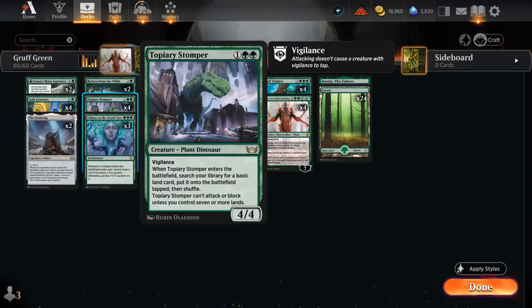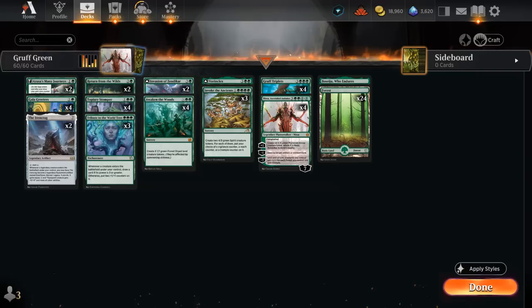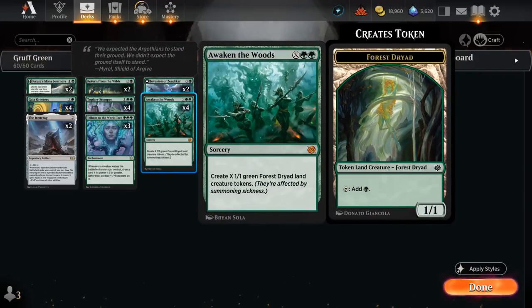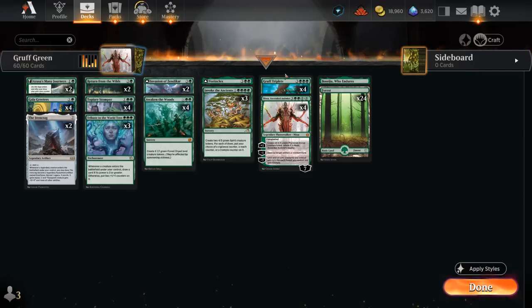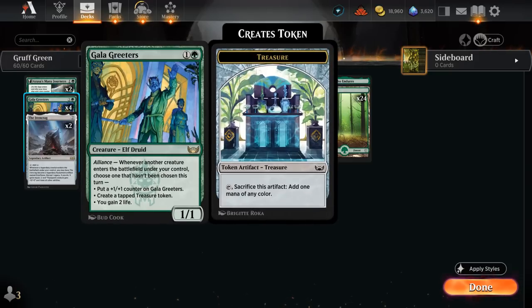Topiary Stomper is a 4-4 with Vigilance that can only attack and block if we have seven or more lands in play, and gets to search up a basic land when it enters. We also have four copies of Gala Greeters, which can make treasure tokens when creatures enter, so it has great synergy with Awaken the Woods making lots of tokens. It also works quite well with our Gruff Triplets, as we get to enable all three modes on Gala Greeters: getting a +1 counter, gaining two life, and making a tapped treasure.